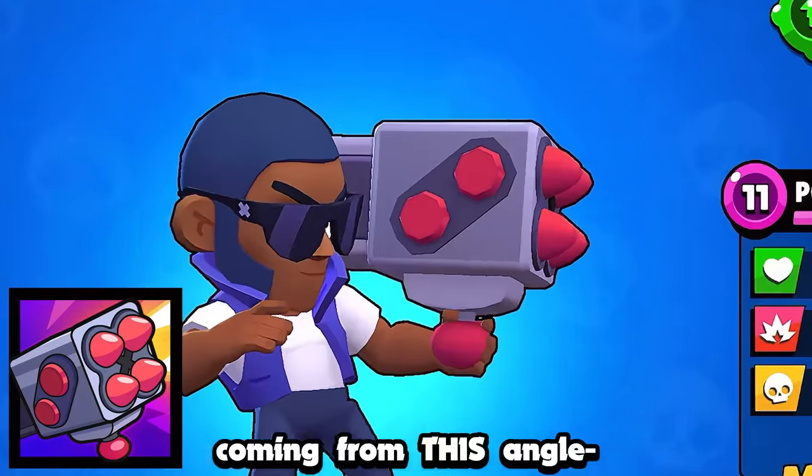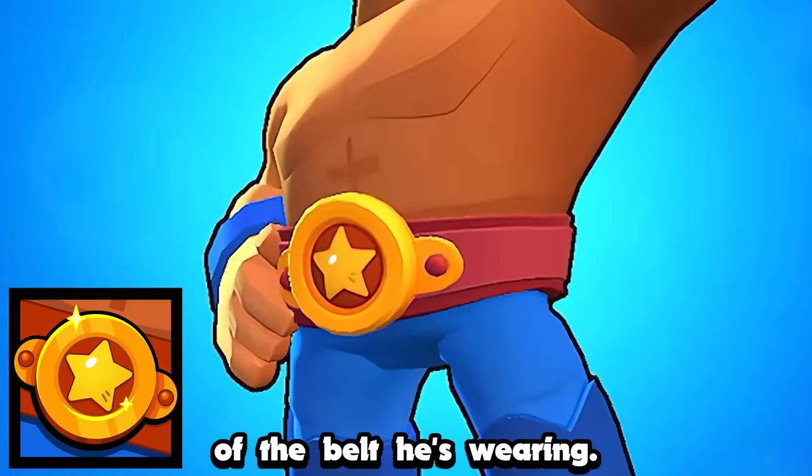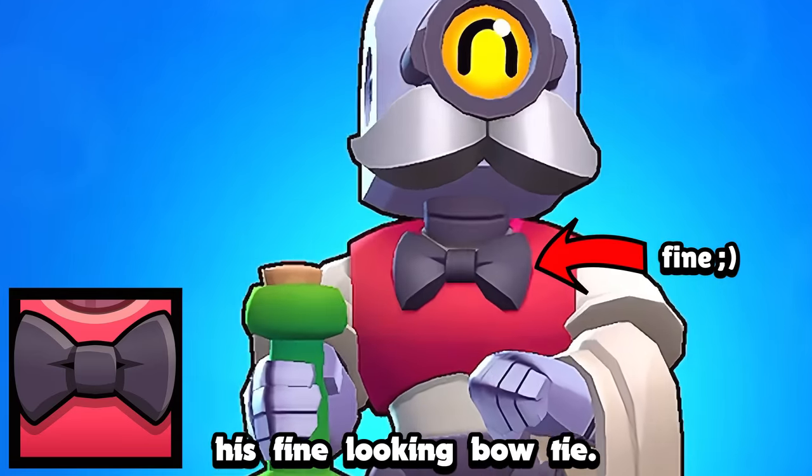Brock's is his rocket launcher coming from this angle, and it has a nice background. Primo's icon is simply a close-up of the belt he's wearing. Barley's icon is simply just his fine-looking bowtie.